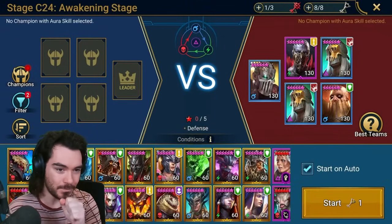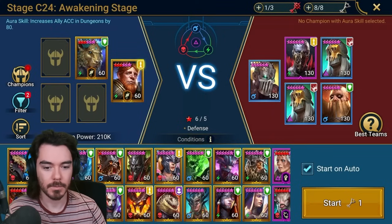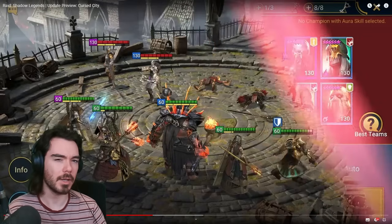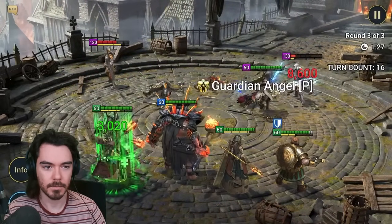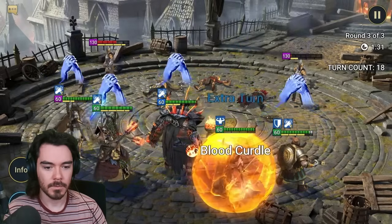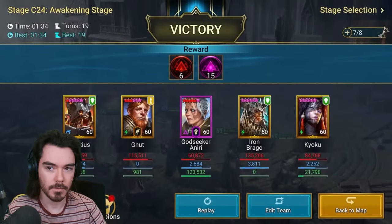If an Awakened Stage requires six red stars, you could bring one champion with six red stars, or two champions with three red stars, and so on. Five stars in Cobble Market should be pretty easy. Once the requirement is met, you can focus on filling out your team with the best champions for the job. Completing Awakened Stages isn't necessary to reach Amias the Lunar Archon — they can offer an alternative route and give you some pretty sweet rewards when completing them for the first time.